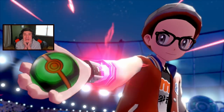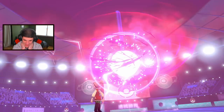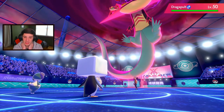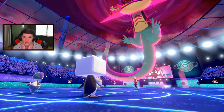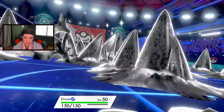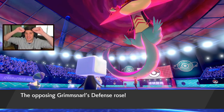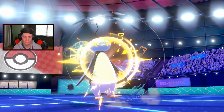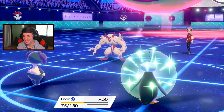Here comes the Dynamax — I think he has to beat the Grimmsnarl. Nope, it's a Polteageist. I can go for Follow Me this turn then drop hail on myself after getting Belly Drum up. Swagger comes out — he's boosting its attack but confusing it. He has a berry on it so he eats up the confusion. Icicle Crash comes through — Ice Head baby! And now I'm going to drop the hail on my own and set up Safeguard just in case Yawns come. Belly Drum — we're doing it! Half health, but I get my Sitrus Berry to heal up. Setting up Safeguard.